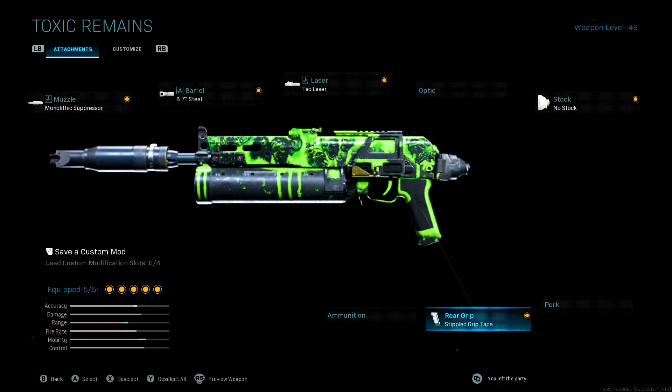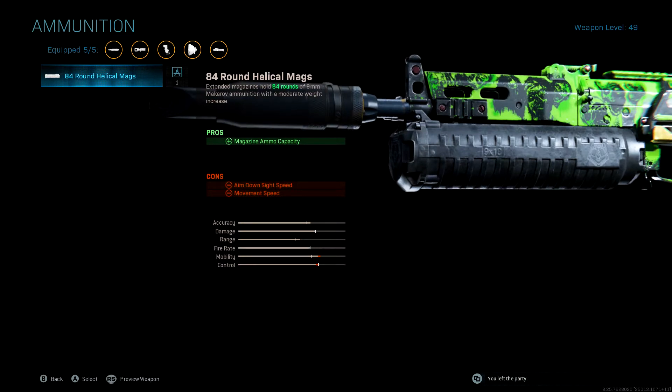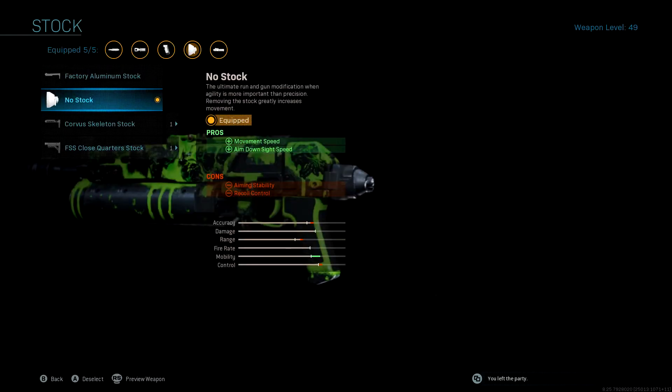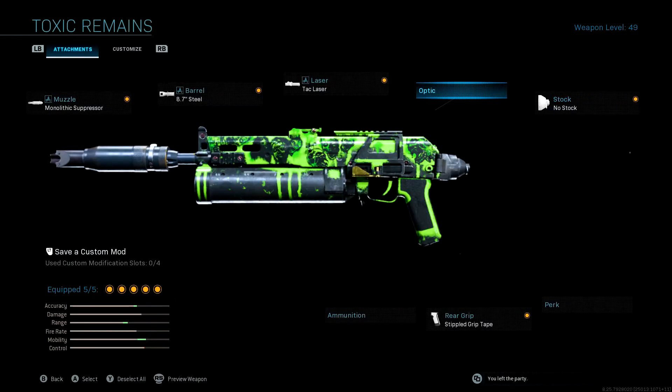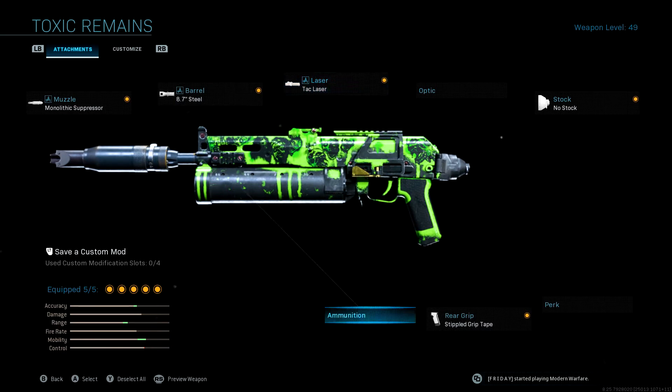Then the stipple grip tape for ADS speed and sprint-to-fire speed. He said he sometimes swaps the stipple grip tape for the 84-round mags. He doesn't run an optic or a perk slot attachment, switching between those two. When I used to run my own setup I'd run Corvus custom stock, GI mini reflex, tac laser, stipple grip tape, and sleight of hand — but this is the setup Rev told me to use.